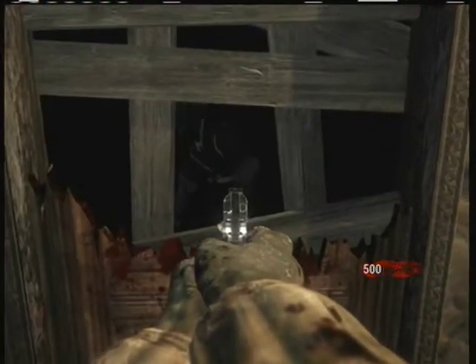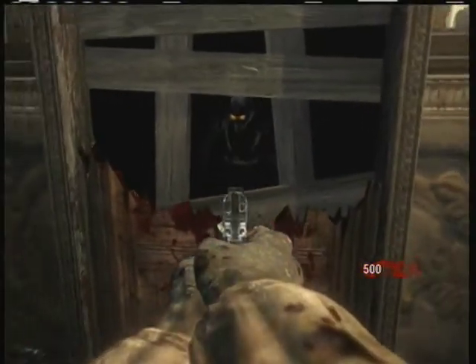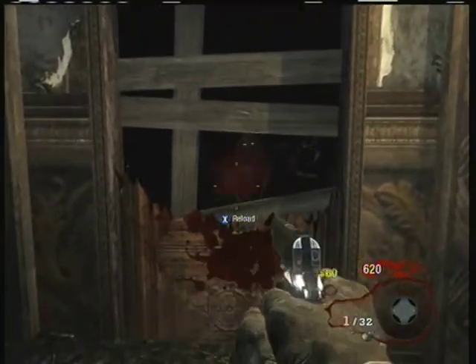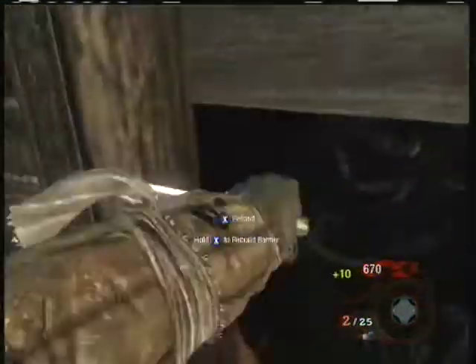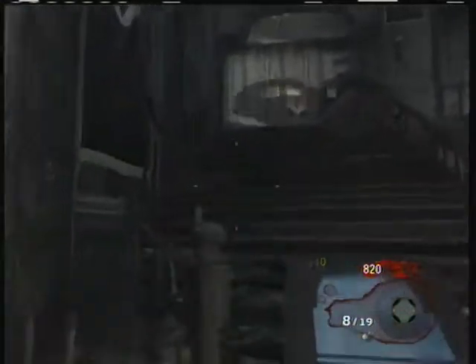I'm just gonna try and teach you how to start off your rounds somewhat successfully. So for the first round, I recommend shooting them six times, because if you shoot them a seventh, then they die. So you shoot them six times and then you knife. So one, two, three, four, five, and six. I think I missed the first one. And then you just knife them. And that's how you basically do the first round.